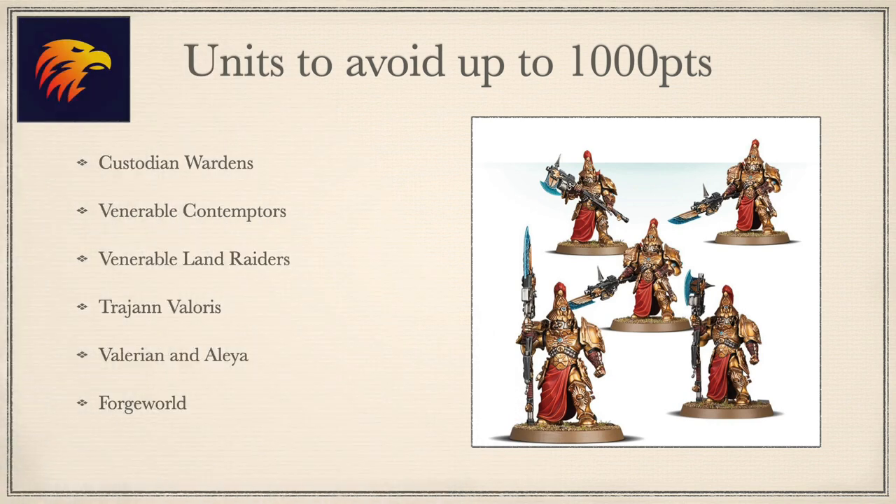And finally, some units to avoid at lower points games. Wardens are essentially less durable Allarus that need to slog up the field or require a transport system. Contemptors are outclassed by all Forgeworld Dreads and most unit options. Land Raiders are not effective enough, especially since your Vertus and Allarus have inbuilt delivery systems. Trajann, Valerian, and Aleya are far too expensive for small games. And Forgeworld units are generally best avoided as a beginner until you know exactly what you need, due to their cost.